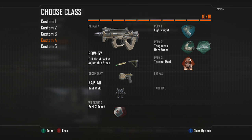Then I have a PDW with Lightweight, Toughness, Hardwired, Tactical Mask, FMJ, Adjustable Stock, and Dual Caps. I have Hardwired on for teams that like to use EMPs — if teams are spamming EMPs I'll usually take out this PDW because Hardwired counteracts the EMPs.